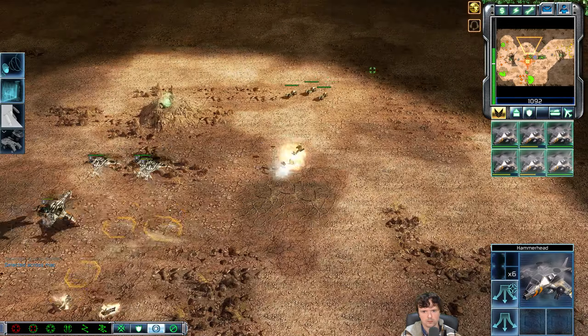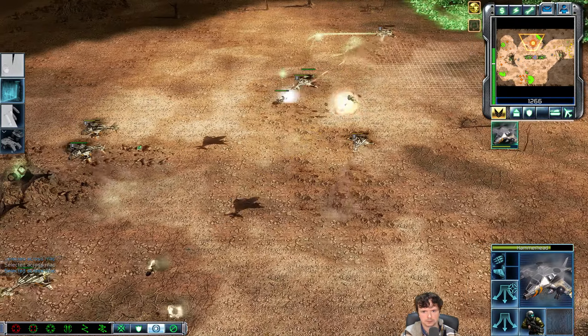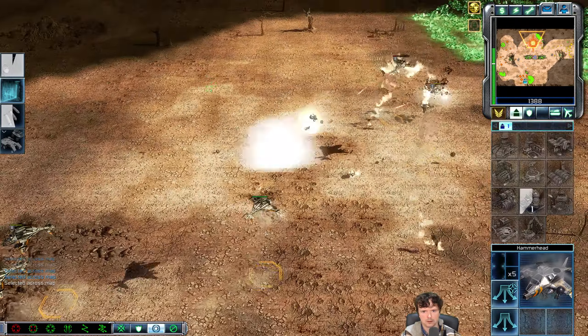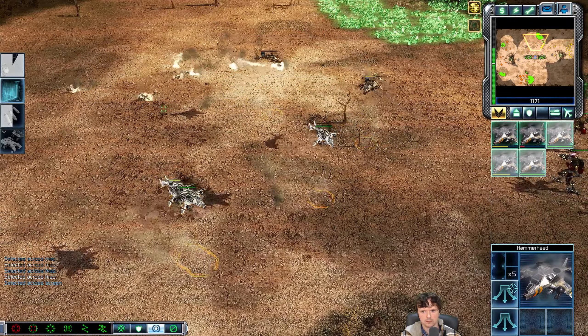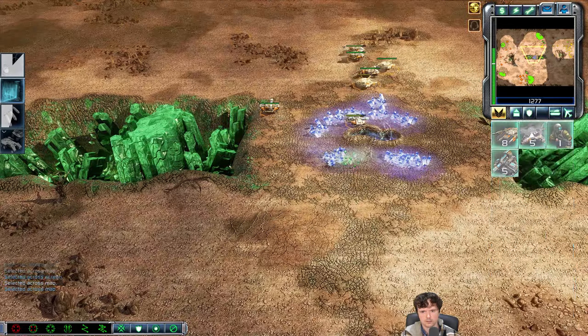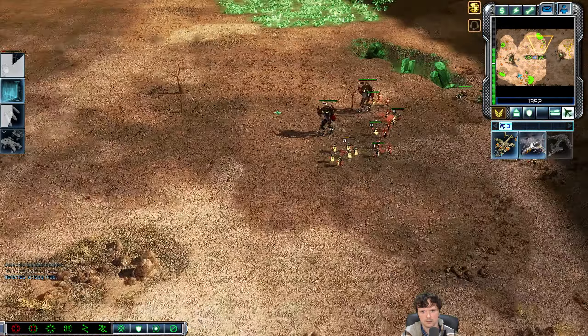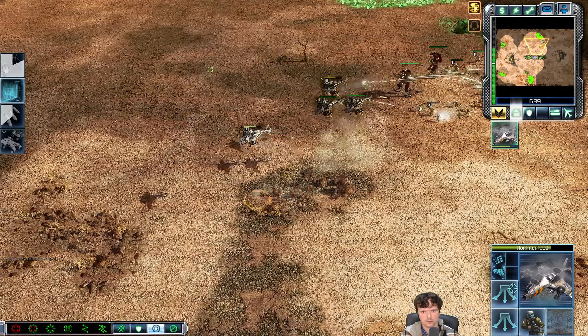I'm microing the Hammerheads back, anticipating which unit he will target. As a result I've only lost a singular unit there in the process. Purifiers are out — he's set up an expansion with his MCV. I'm looking to put pressure on him so instead of refineries he's forced to build units and base defences.